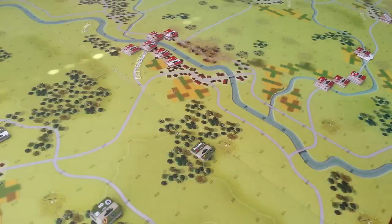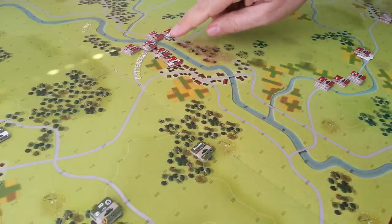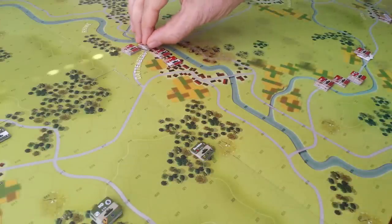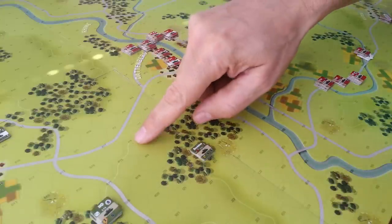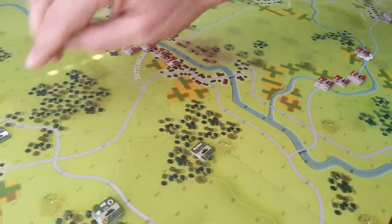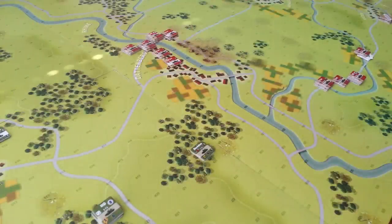Beginning at turn three, we had four activations this turn, and the Soviets went first. The 65th moved up, and because they had some units who were stationary — these two guys here had arrived there last turn — they took potshots at one of the Sheridan units up here. He took a hit and was disrupted, but we managed to recover him next turn. The 65th have now got themselves all consolidated in Dattenberg.